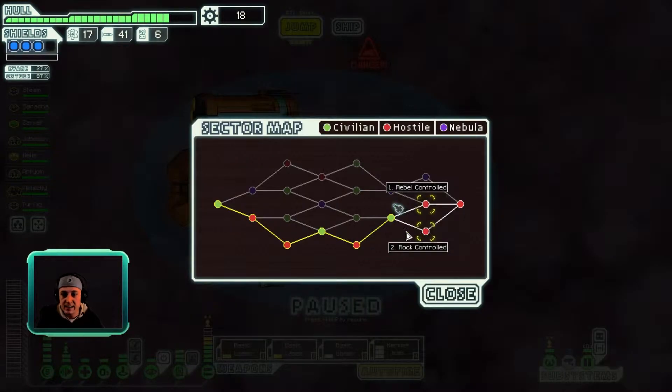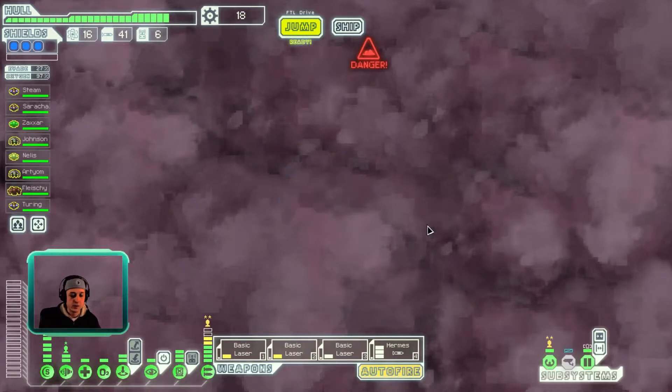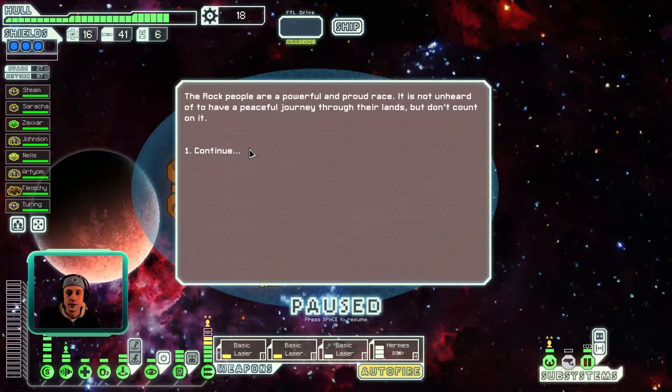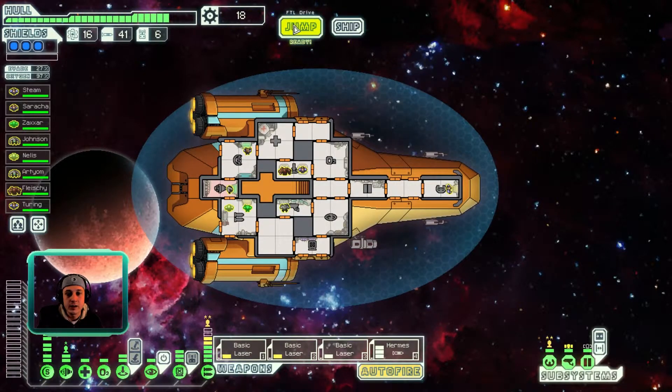Looks like we're going into Sector 7. This is the last sector before we get to the very end, where we have to fight a rebel flagship. I think we're going to go into rock-controlled territory as opposed to rebel-controlled territory and rock and roll from here. Powerful and proud race — not unheard of to have a peaceful journey, but don't count on it.